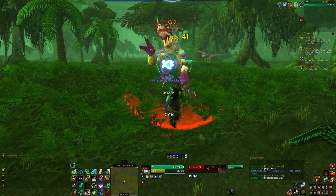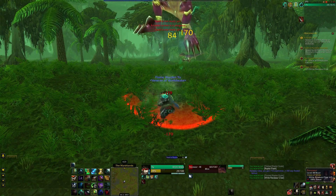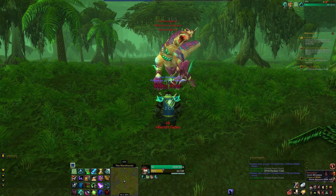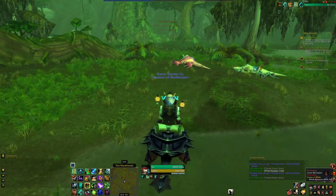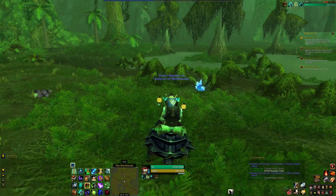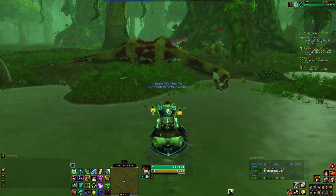Oh, for a second I thought we had another one attacking us from the side — that would have been less than ideal. These guys are quite strong. They are only level 48, so fortunately we don't have too much difficulty taking them on, but they're pretty dangerous. Alright, the thresher carcass should be around here somewhere. Ah, here it is.